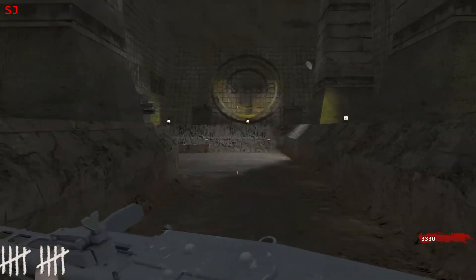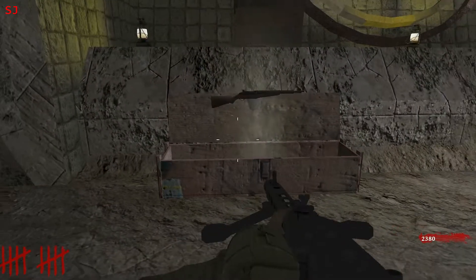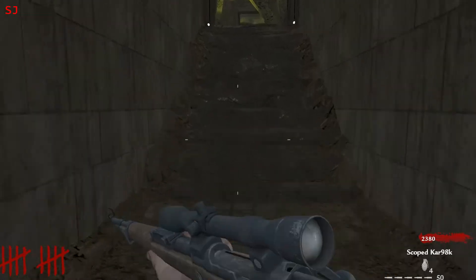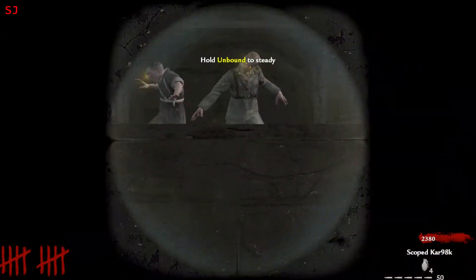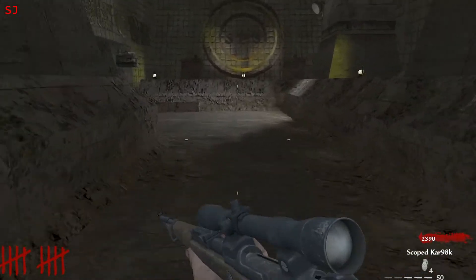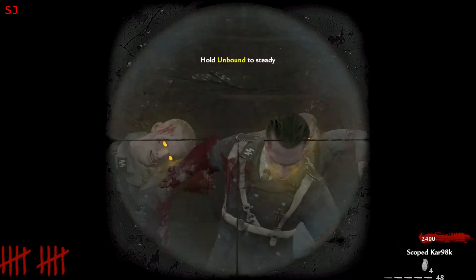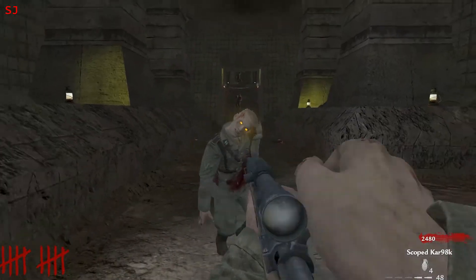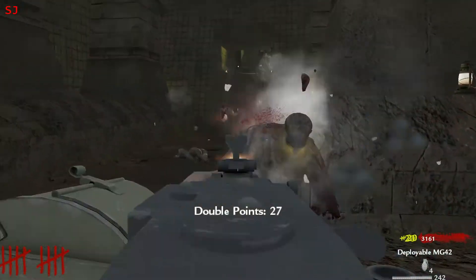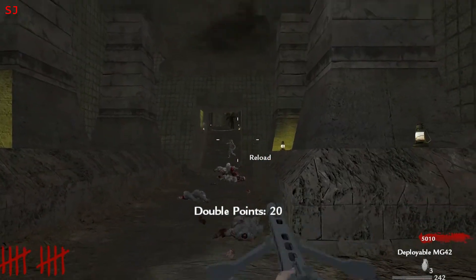You know what they should have done — they should have put the underbarrel flamethrower attachment on one of the Pack-a-Punch weapons in Black Ops Zombies. That would have been really cool. We finally get a sniper rifle — let's do this. I'm a really horrible sniper in multiplayer, but let's see if I can do better in Zombies. That's a whole lot of points right there.